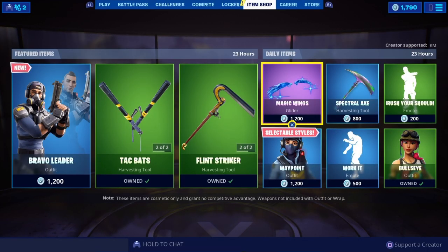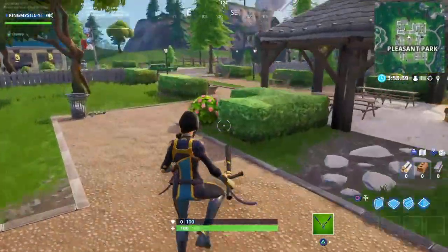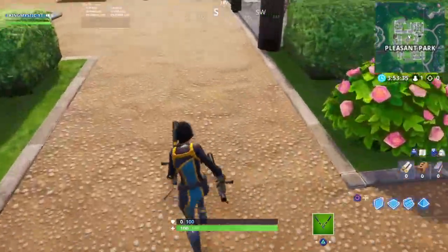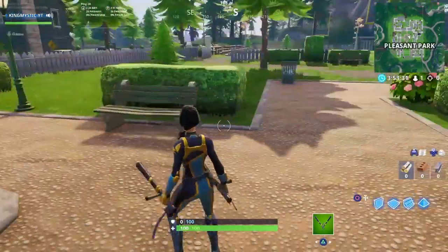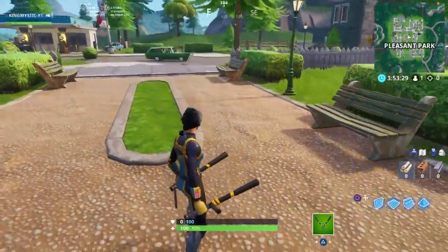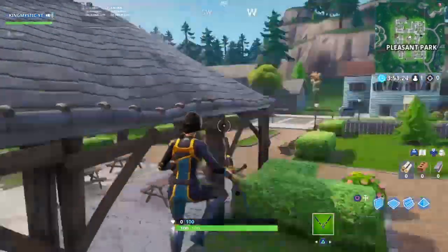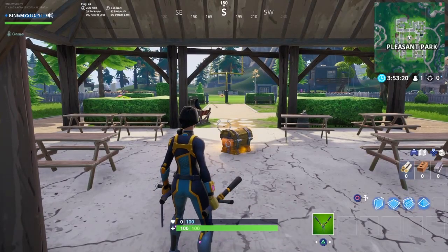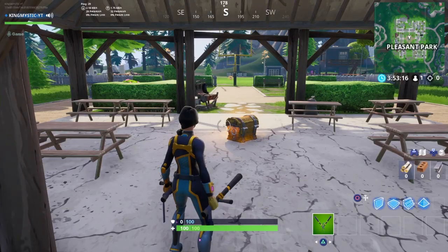Let's jump in game and see how the pickaxe looks. As you can see, here we are in game. I picked this skin because the little yellow stripes on the pickaxes look pretty clean with it. Let me know in the comments if you like this combo — this skin with no backbling looks pretty clean to me. I'm gonna mute my mic so you guys can listen to the pickaxe better, and I'll tell you what I think about it after.